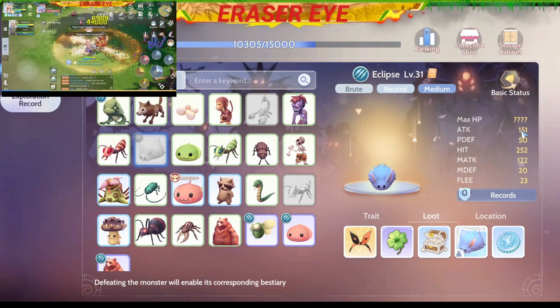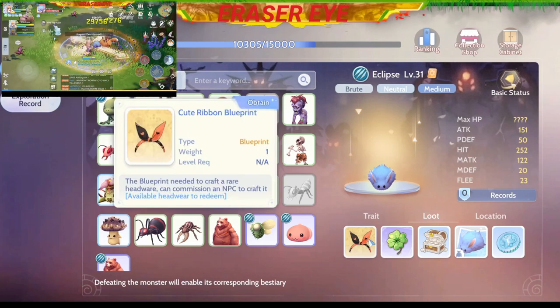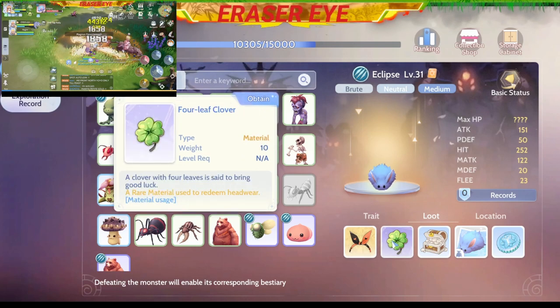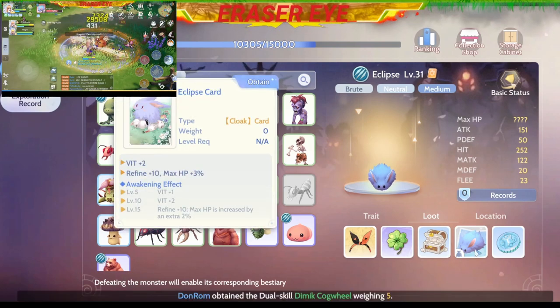For the basic status, we don't have the max HP yet, but the attack is 151, physical defense is 50. The loot includes a Blueprint, Four-Leaf Clover, Xenis, and of course the Eclipse Card, which will